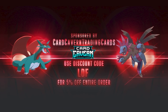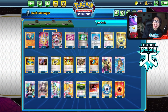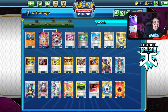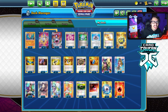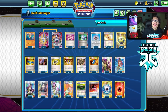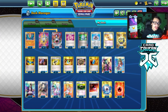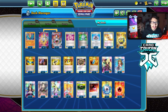For the video sponsor - Car Cabin TCG. If you're ever looking for any PTCGO pack codes, Car Cabin sells codes online for the cheapest price. If you're looking to pick up Fusion Strike codes to build those decks, get them at Car Cabin. They also sell IRL Pokemon TCG singles. At checkout, use my discount code LDF for a five percent discount on your order.